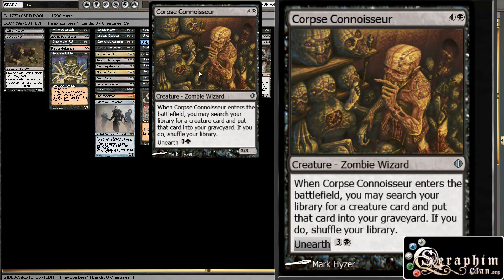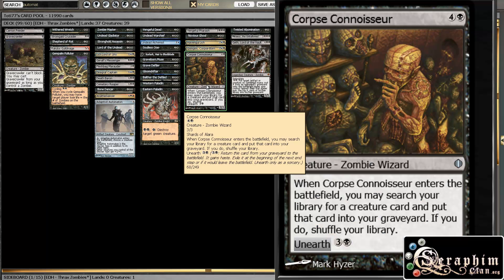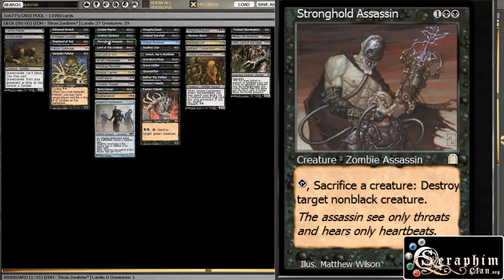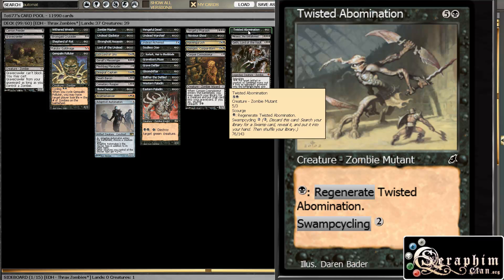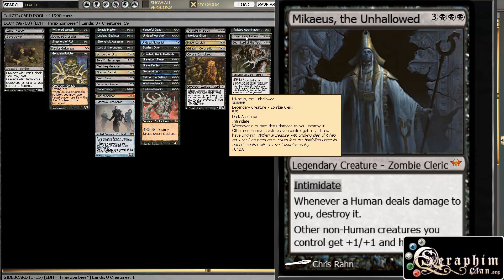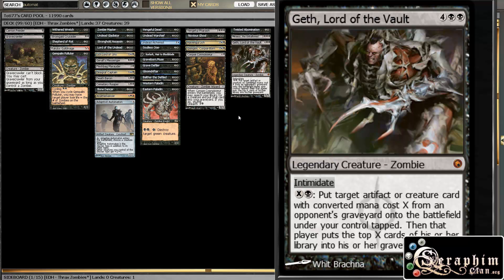Then Corpse Connoisseur — he isn't the most exciting, but he gets our Gravecrawler into the graveyard, or he's kind of like a tutor if you have Lord of the Undead or something that helps you get your creatures back. And also if you have a Living Death coming up, you can put another zombie into your graveyard. At the top of the curve we have Twisted Abomination that goes to get a swamp, then Mikaeus because Mikaeus is just amazing and should be in every black deck, and then Geth, Lord of the Vault — another amazing guy who happens to be a zombie.